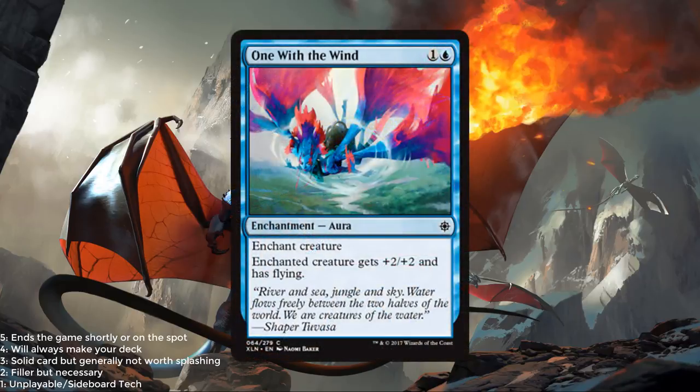One with the Wind — blue and 1. Enchant creature gets +2/+2 and has flying. So it's like a Spectral Flight from older sets. I like these type of cards. Obviously you are open to a 2-for-1 if your opponent has a way to deal with the creature in response or just later, but this is a very powerful effect. I'm going to give it a 2 out of 5.